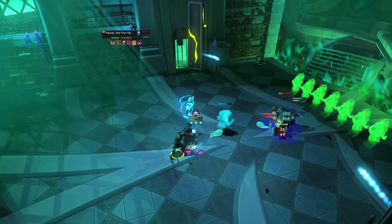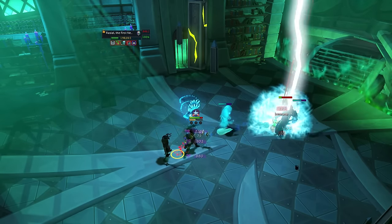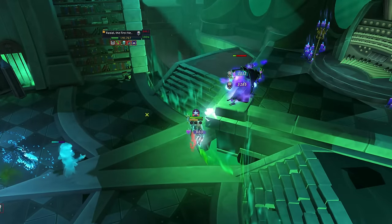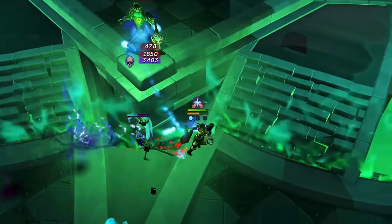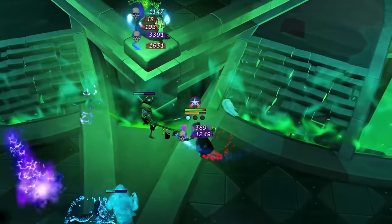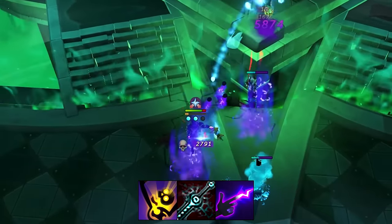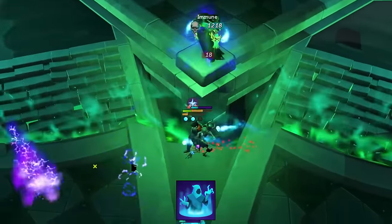Upon reaching 200,000 life points, Raziel will teleport behind a flame wall to attack you with beams of necromancy flames. These flames spawn on black spots on the floor with short notice and do huge damage. Try to avoid them by running around while dealing damage with your summoned skeleton warrior using the Command ability, the Finger of Death ability, your weapon special attack, and possibly summoning the Vengeful Ghost for extra heals.